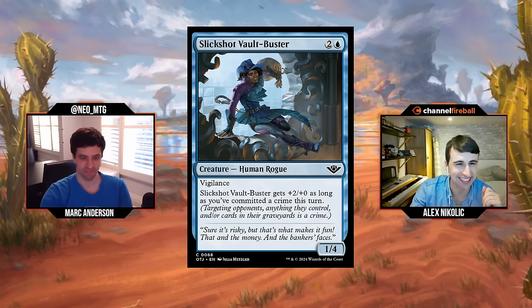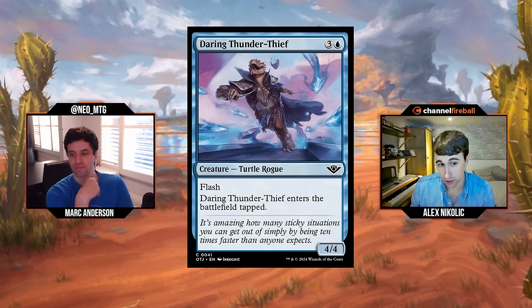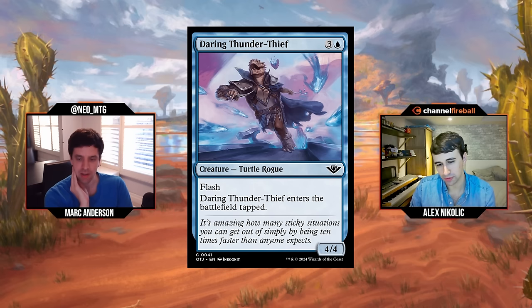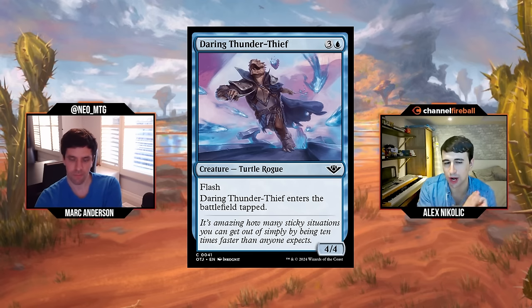Daring Thunder Thief: three and a blue for a 4/4 Flash Rogue — that would be very good if it didn't enter the battlefield tapped, but it does. Entering the battlefield tapped is a huge drawback. It's like, why are you playing this instead of just plotting something if you can't block with it that turn anyway? It's not a card until the next turn basically — kind of like suspend one. I'd give it a D, maybe D+ being a little nice to it. I'm going to give it a D.